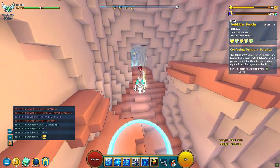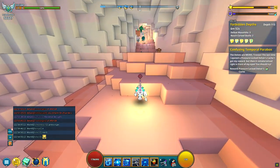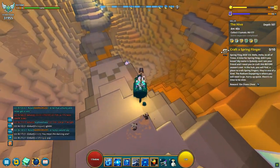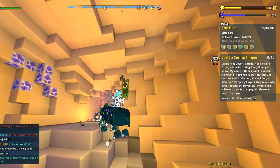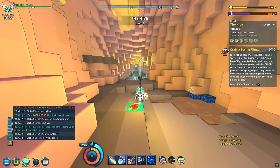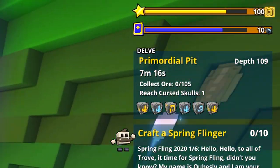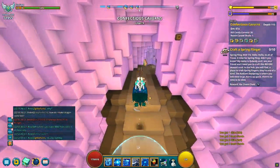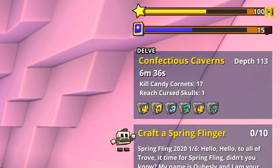I hope with time more Trovians will recognize what monoliths are, because so far — especially in public delves — everyone keeps skipping them and rushing to the boss room. These three objectives are not the only ones; there are a few more interesting ones, like collecting crystals, which can sometimes take even more time than clearing mobs, or mining ores, which is done fast if you have the depth charge or use your dragon in public delves. Sometimes you can also get a task to kill specific mobs, like candy cornets.